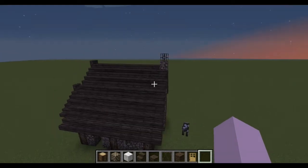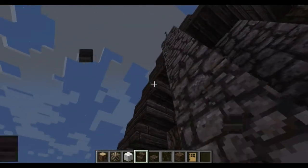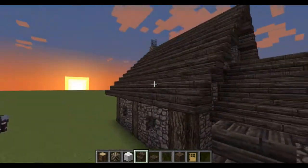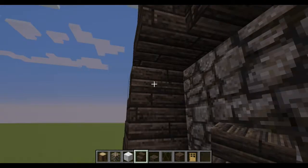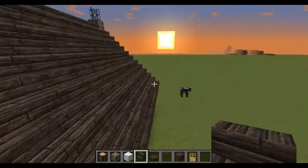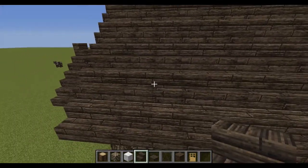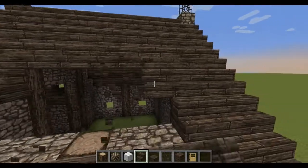There we go. All we need to do is put the upside-down stairs in now, onto both sides and on the other side. There we go. So you will have this look now. But the roof looks a bit too big and a bit too bare as well. So you come in three on each side, so you will get a five gap in the middle.